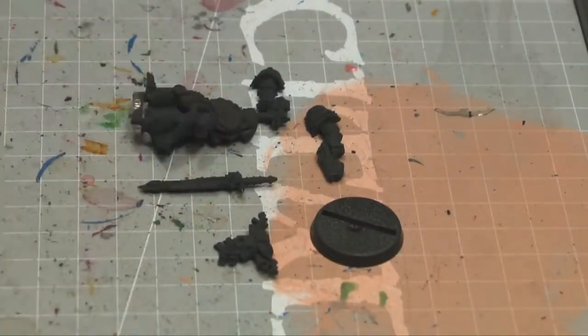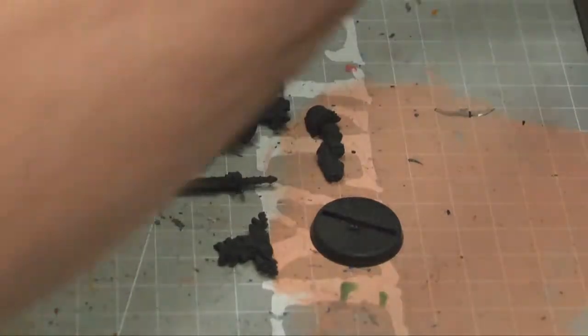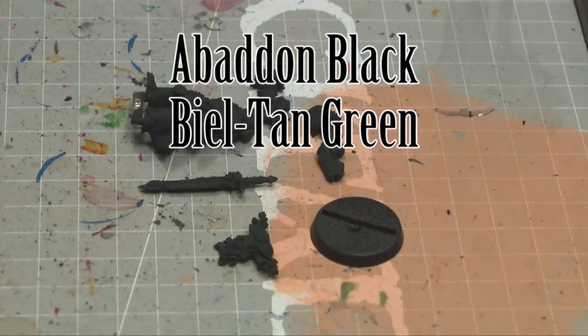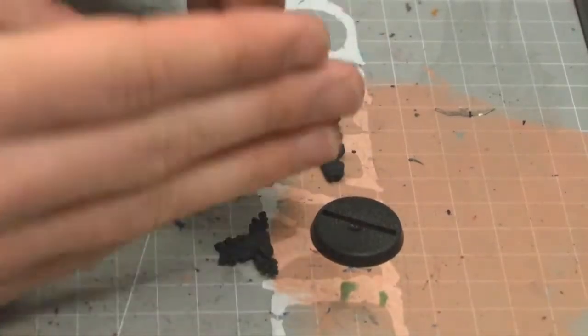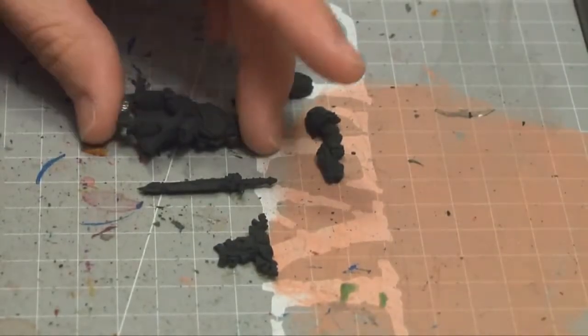Okay, so we're going to begin here. I have the model and as you can see it has been painted a little bit — it's been base-coated, primed essentially. What I used for priming is Vallejo Model Air black. For this video we'll be using the following paints that should be displayed on the screen right now in text.